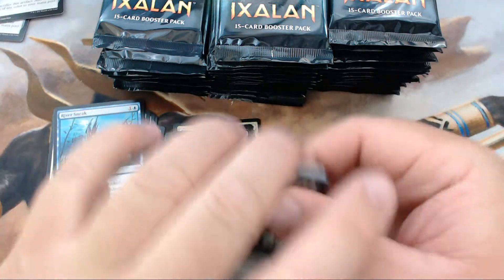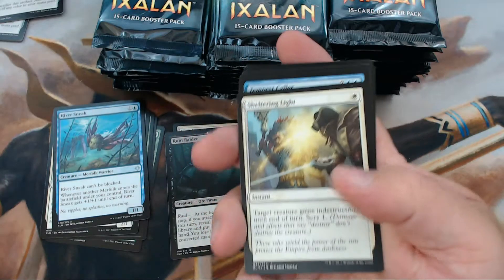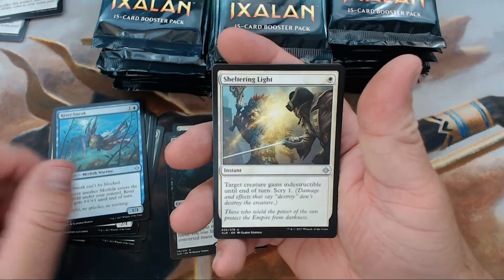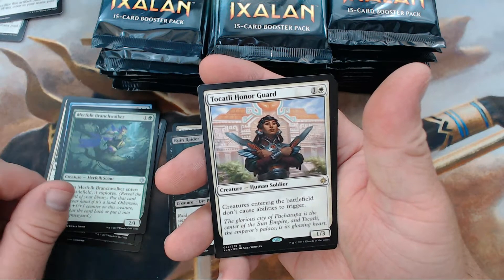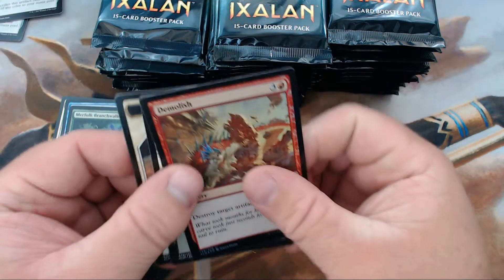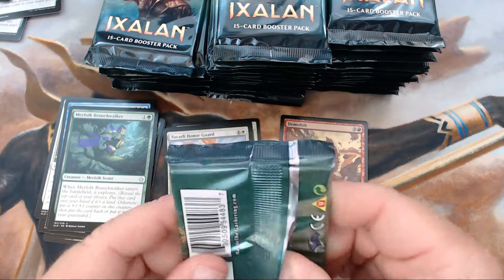All right, we have Sheltering Light, Tempest Caller — so good — Merfolk Branch Walker, and our rare is Tocatli Honor Guard. We also got a foil Demolish — no lands or artifacts for you.